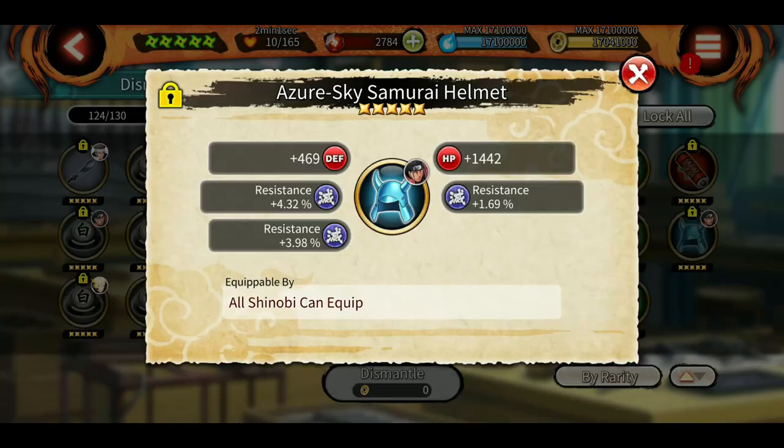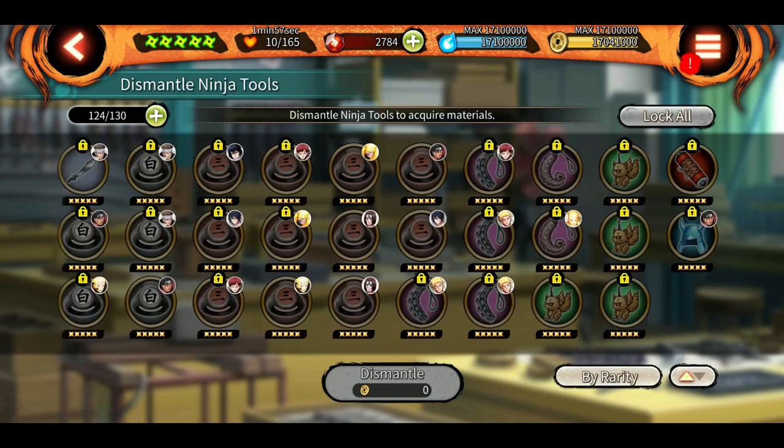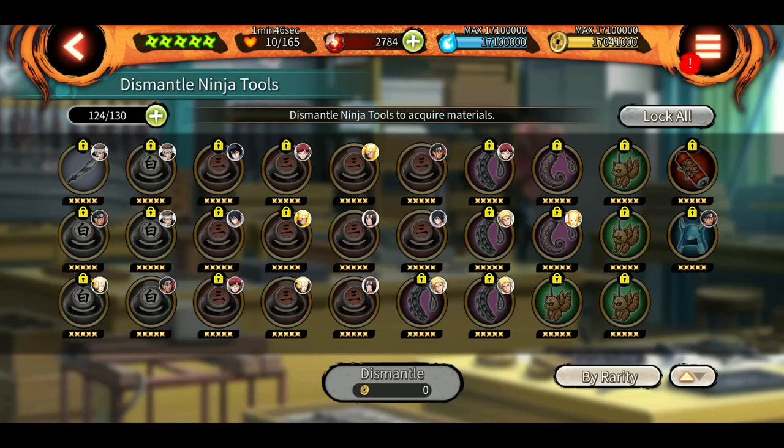One more piece of advice for new players: only dismantle the low-stat tools when you have a sufficient amount of better tools with you. For example, if you don't already have good Three Ring Replicas or White Ring Replicas, even the low-stat ones are good for you. So only sell when you have enough good ones with you.